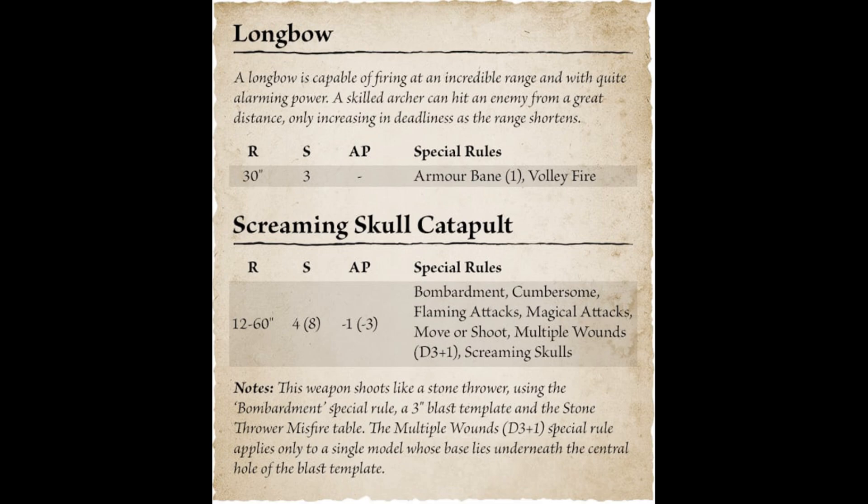The big question for me around line of sight is: are we going to keep true line of sight as we had in 8th edition, or are we going to go back to unit heights like we had in other editions of the game? That will be really interesting to see.